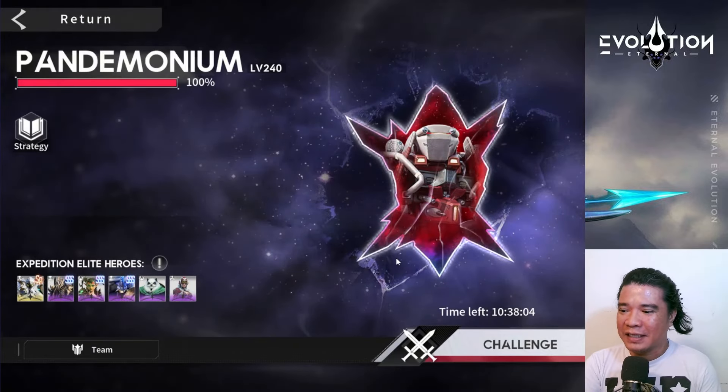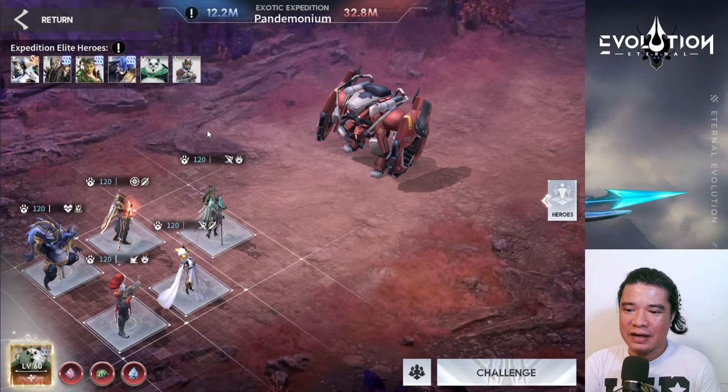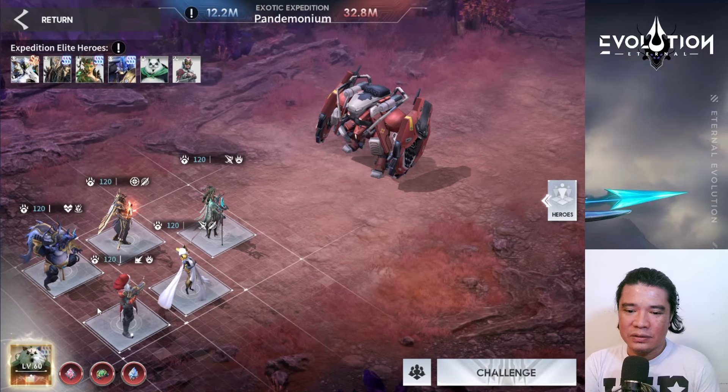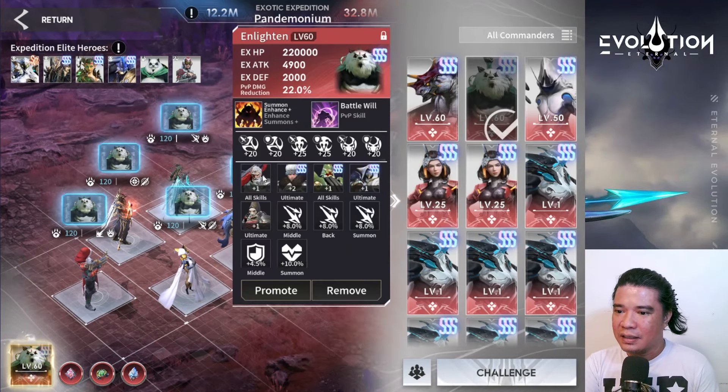Let's challenge this Pandemonium. These are currently the heroes I'm using: that would be Sif, Anpu, Amat, Daniel, and Jashidi. I have a plus-two ultimate skill on Daniel, and we have a great trait in the middle, a great trait for someone, and great traits at the back.